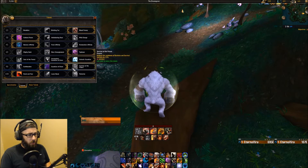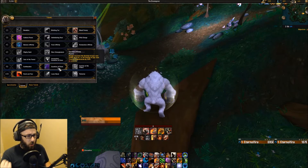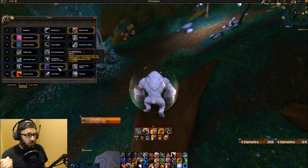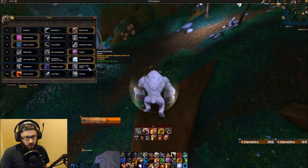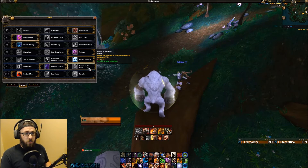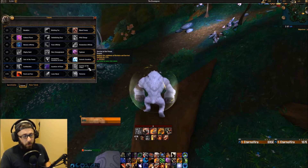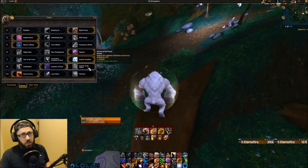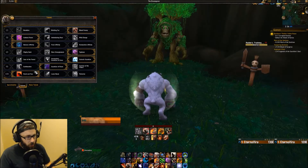In the next tier, we have Guardian of Elune, which is my favorite talent — it's a passive. Mangle increases the duration of your next Ironfur by 2 seconds, or increases the healing of your next Frenzied Regen by 20%. I feel like it gives you a really good bang for your buck constantly throughout every single fight. Survival of the Fittest reduces the cooldowns of Barkskin and Survival Instincts by 33%, which is very significant. If you know there's going to be periodic damage you need to mitigate and can time it well, you could consider that. But in general, I like to use Guardian of Elune.